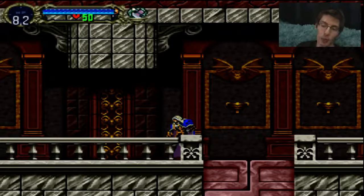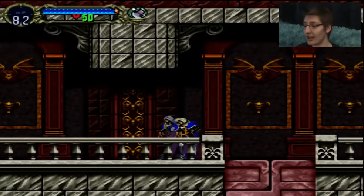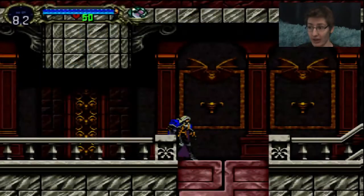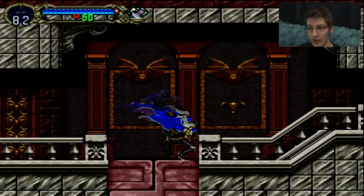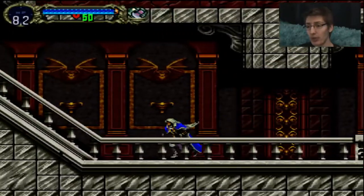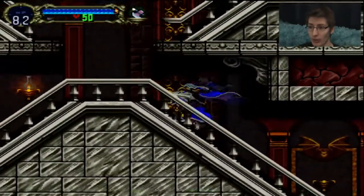Hey guys, my name is Samsonite, and welcome back to Castlevania Symphony of the Night. Now I know I said I'd get to the Clock Tower and get the Holy Water. The best I could do is the axe. But see this thing right here under my feet? There's also another one right up the way. It opens now because I have the Jewel of Open.